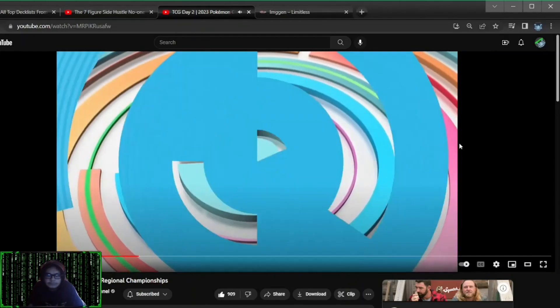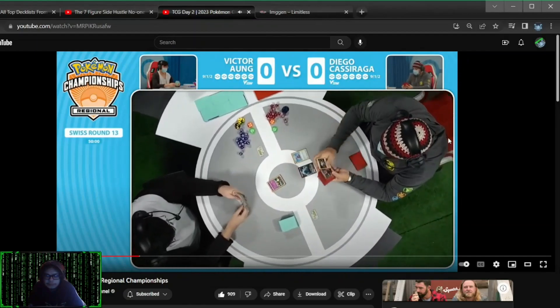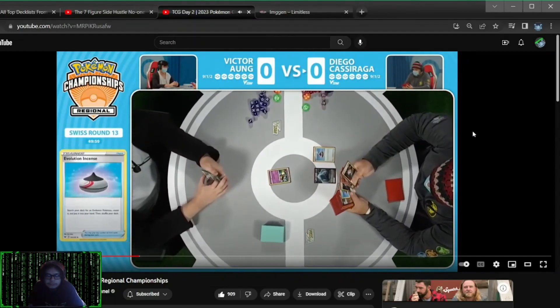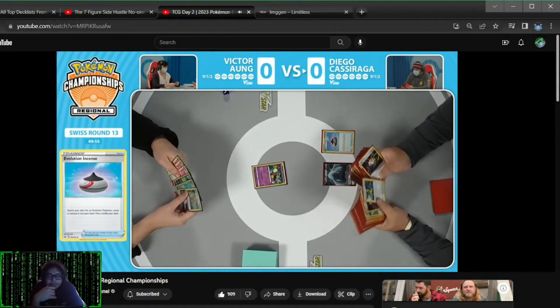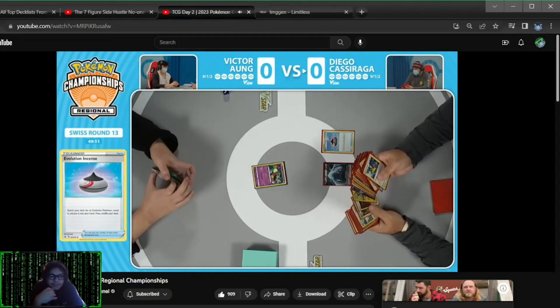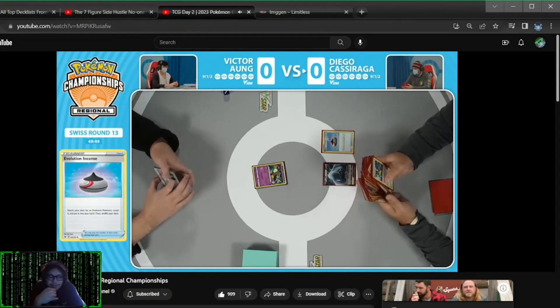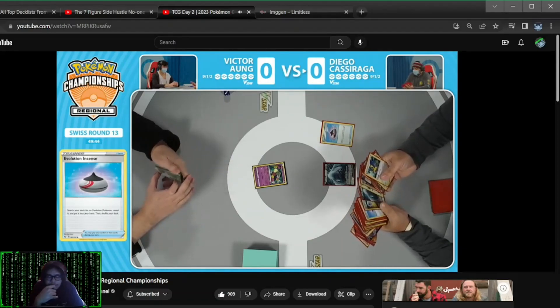But we'll have to see if a Hisuian Heavy Ball can find its way. Meanwhile, Diego is starting things off with an Evolution Incense — get to take a look at the deck, grab an Archeops. And from there, Bob's your uncle. Evolution Incense always feels weird as your opening card. Why do I need an Evolution right now? This is turn one. I can't evolve. Well, you're looking for Archeops.